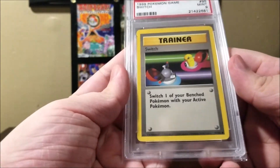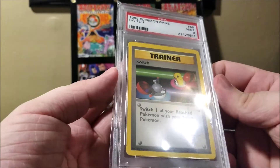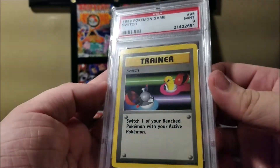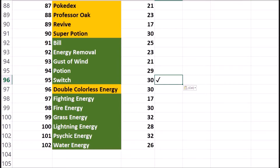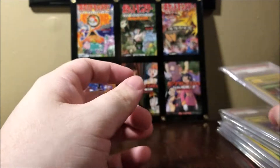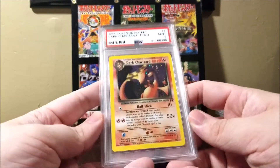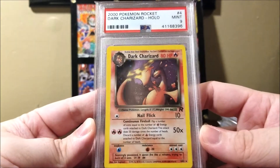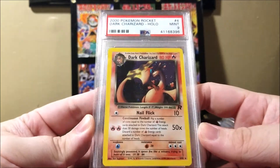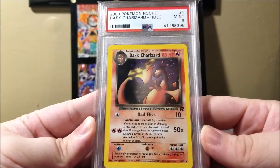Number 95, Switch. This one's just a common, but again, it's not necessarily an easy one to get because the population is pretty low. And then the last card actually isn't part of base set, but it's a card I've wanted for a while — I never had it when I was younger, I had the non-holo version. This is Dark Charizard from the Rocket set from 2000, PSA Mint 9. Just a great card. Love the holo in it.